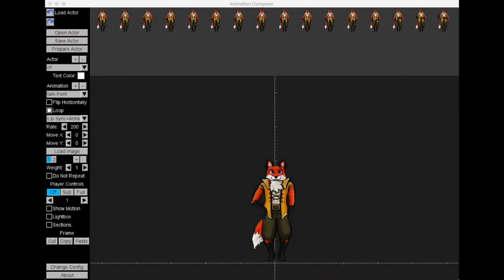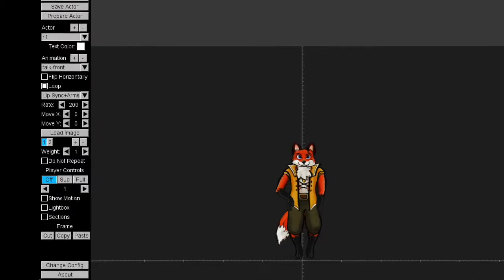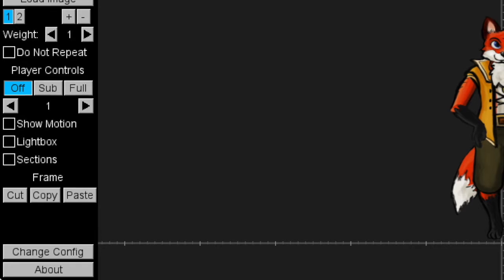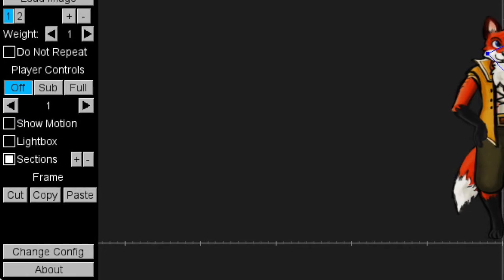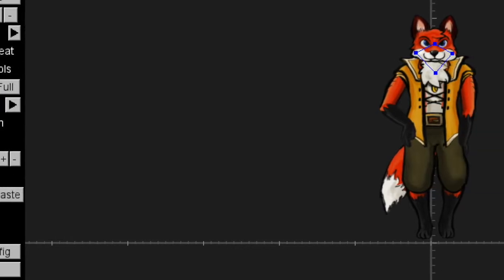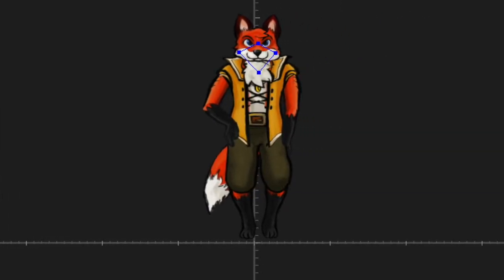I have added a new feature to the Animation Composer tool to allow defining sections of animation frames that will be composited at runtime. Turning this feature on introduces controls that can define polygonal sections. For example, I have set up a diamond-shaped section around Riff's mouth. This results in the generation of new images that just contain that part of Riff's body.